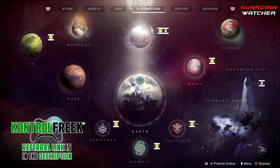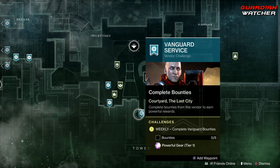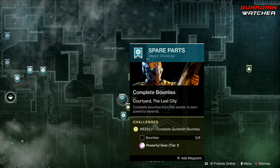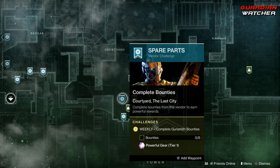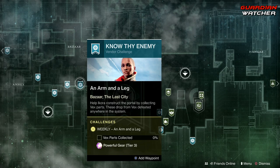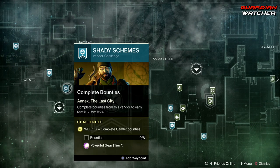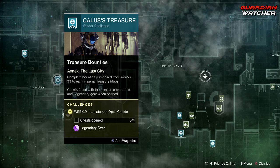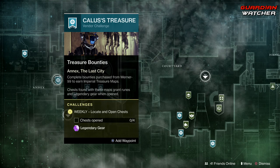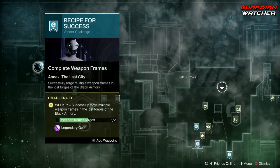Let's go ahead and get all of these challenges out of the way. For the tower we need to complete eight bounties for the vanguard, same with the crucible, as well as eight bounties for the gunsmith. Coming over to Ikora we need to collect 100 Vex parts as well as earn 5000 XP for your clan, plus get eight bounties for Gambit. If you are over 900, probably even 930, the point of doing legendary engrams is useless, so don't even bother.